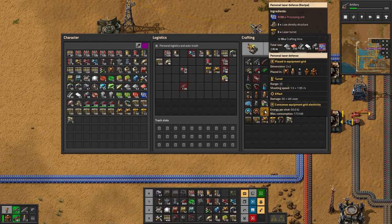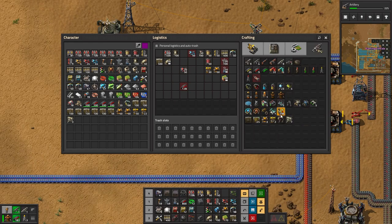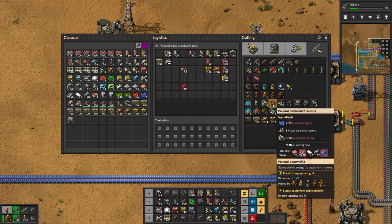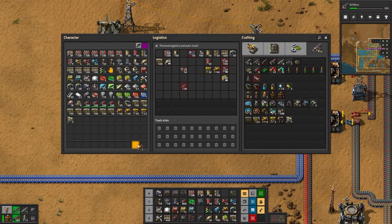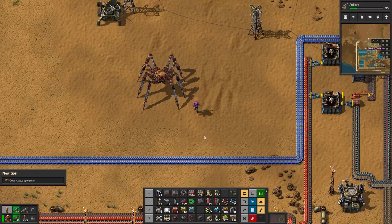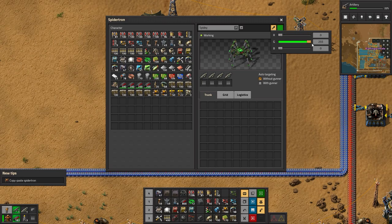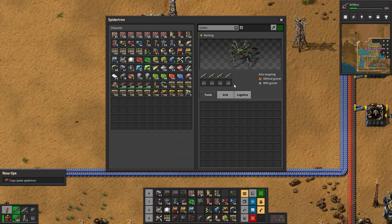This here has a little picture for the Spidertron and I presume you can put in shields and stuff like that. Solar panels - do I need batteries in it? Oh, here it is! Oh look at him, he looks so cool! How do I get inside him? Oh, we can name him! I might have to figure out what I'm gonna name him. We'll just call him Spidey. And he's gonna be a lovely dark green color.